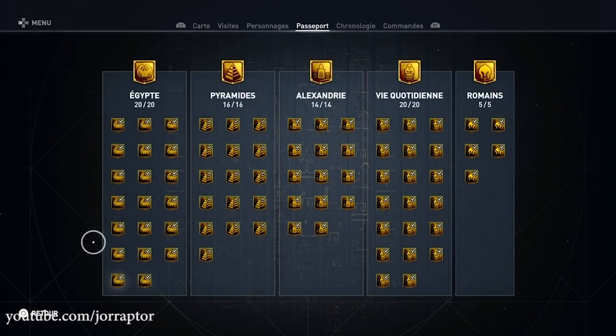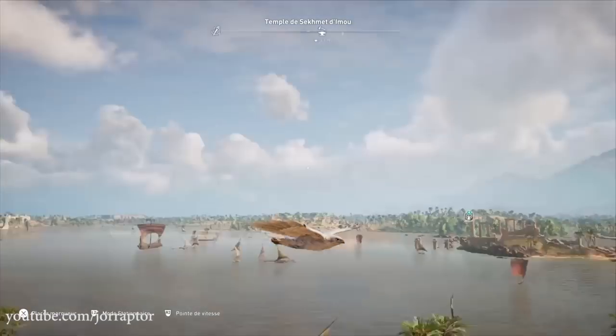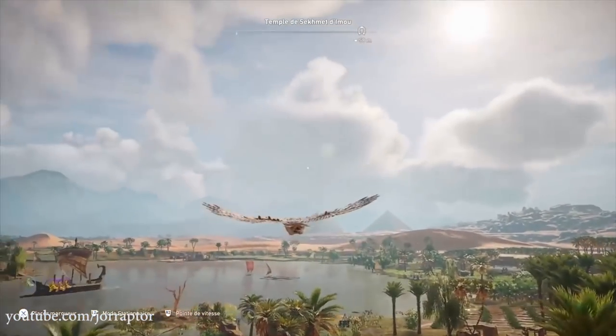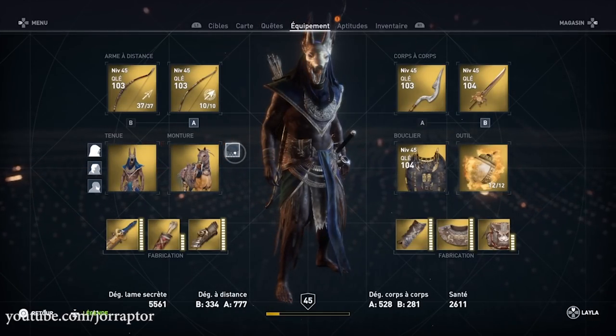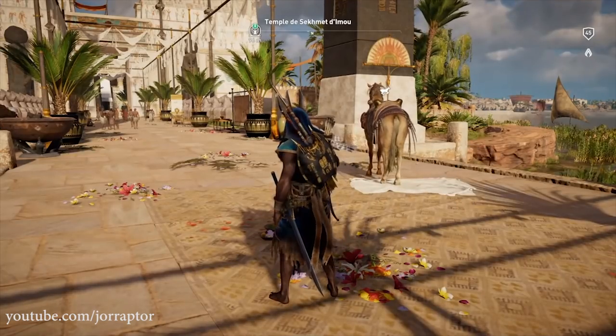If you complete all the tours in the Discovery Tour mode — available in the main menu where you can learn more about the setting of Assassin's Creed Origins through narrated tours — you get a new reward in your main game. Boot up your main save and if you completed all the tours, you can go to the gear menu to select a white skin for Senu next to the mount icon, just like you would select hair or a beard for Bayek.